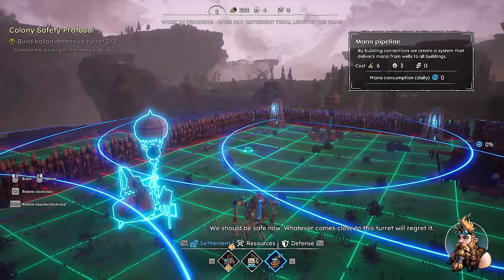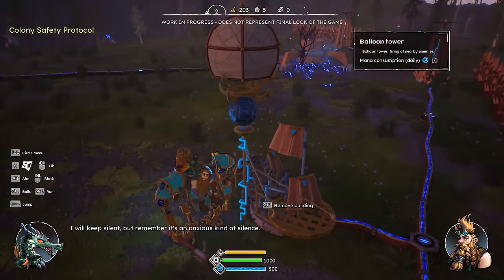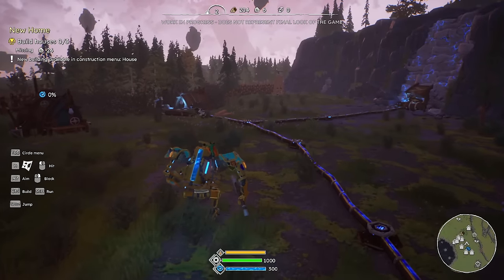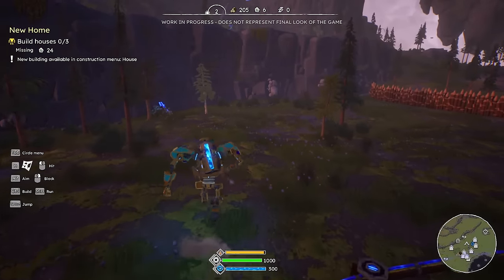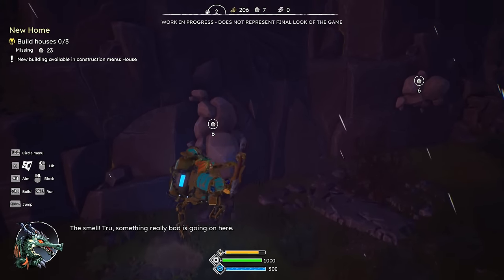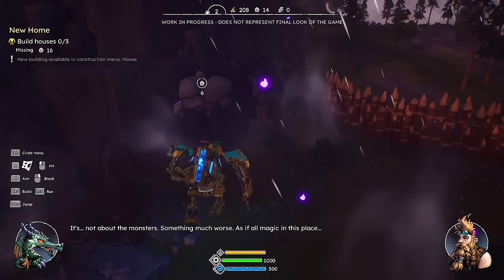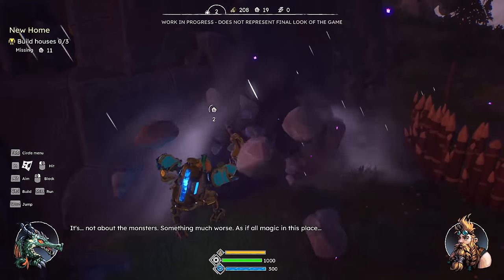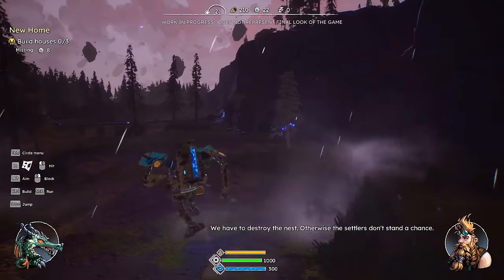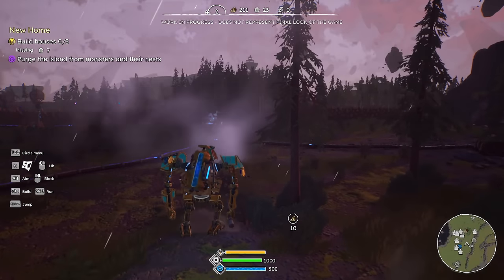Now I have effectively connected all of the things that they wanted me to connect. I've got to build up three houses now. Let's see if we can find a few more stone mines. The monsters are coming out of this nest. Something much worse — as if all magic in this place... we have to destroy the nest, otherwise the settlers don't stand a chance. Where's the nest at? I didn't actually particularly see a nest. Purge the islands of monsters and their nests.